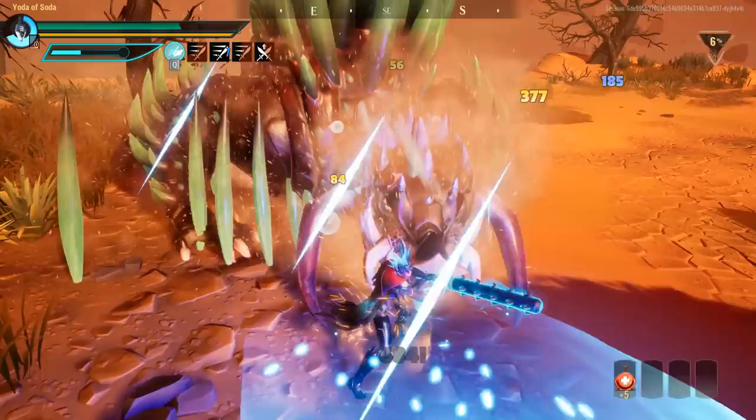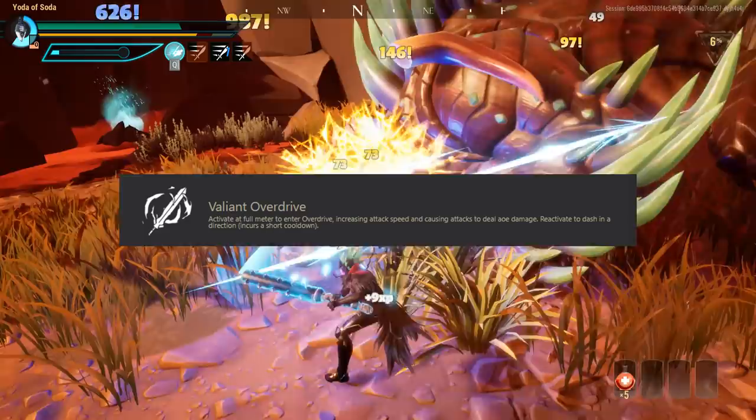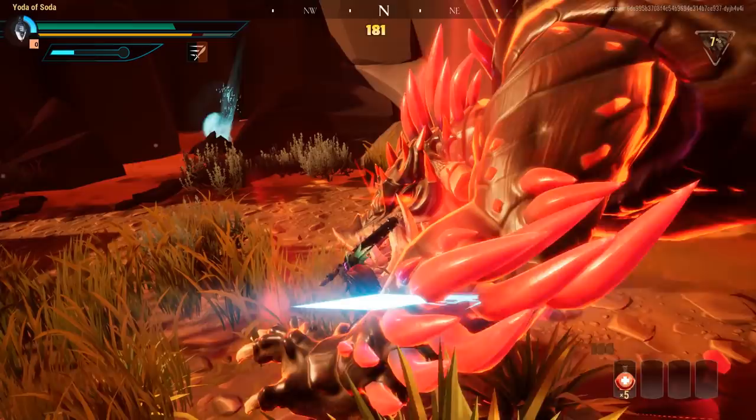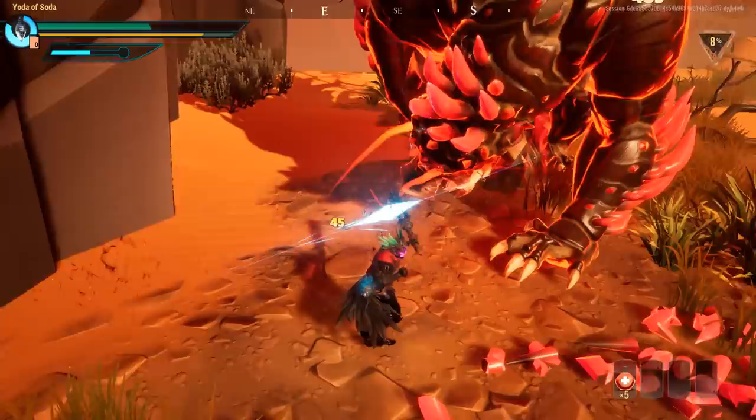I also want to mention that for every one of these builds, my special is always going to be Valiant Overdrive because I consider that the strongest option, and the mod is also going to be Reactive Health for every single one of them, again because I consider that the strongest available option. And the Lantern I'm going to be using in every single one of these builds is going to be the Drask's Fury Lantern, because it has the best option for pure DPS. With all that out of the way, let's get started.